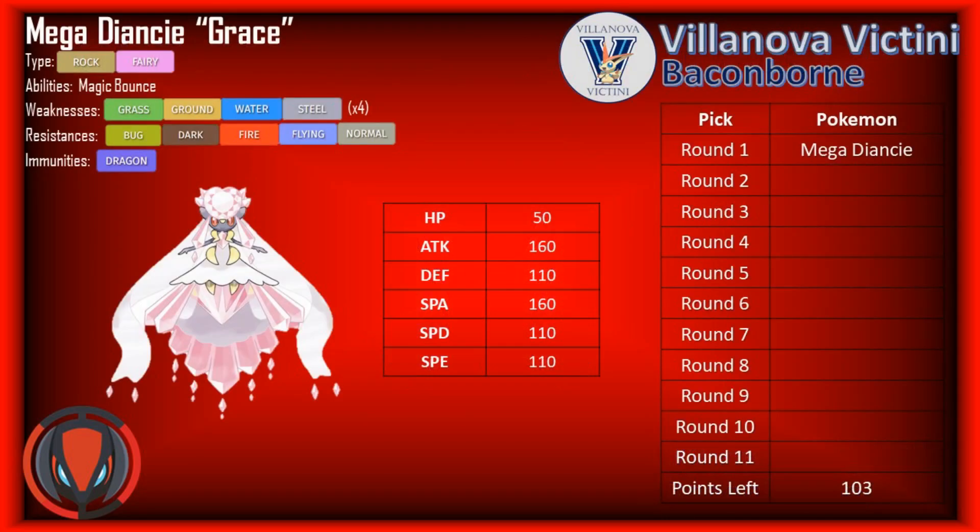So what I did instead was grab Mega Diancy — a really huge offensive threat with base 160s on both Attack and Special Attack. Coming in with a Rock/Fairy type, which is a pretty nice offensive typing. It does have a problem with Steels, but it gets access to Earth Power to chip those down, and can run HP Fire for things like Scizor, Ferrothorn, and other 4x Fire-weak mons. Mega Diancy is just a really strong offensive presence on the team, and gives me Magic Bounce right off the bat — a little bit of hazard control in the form of a Mega.